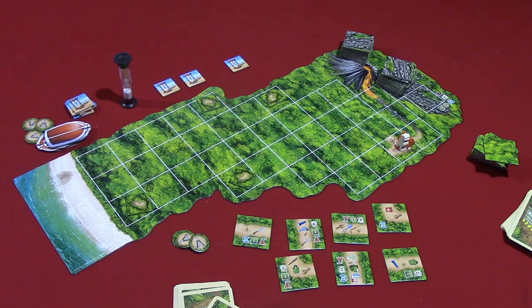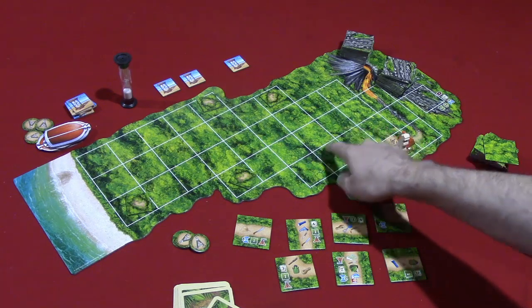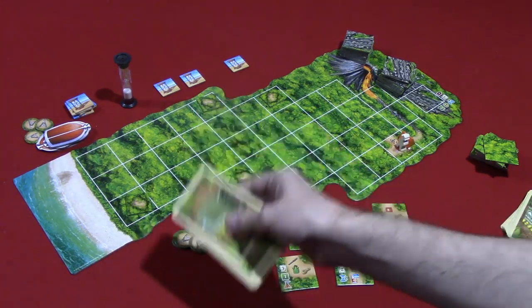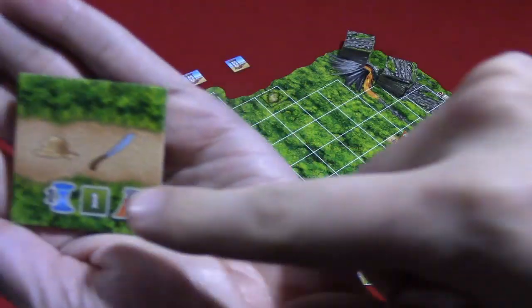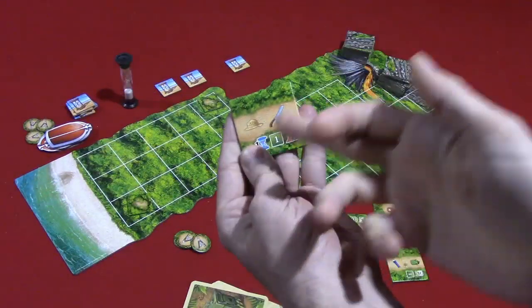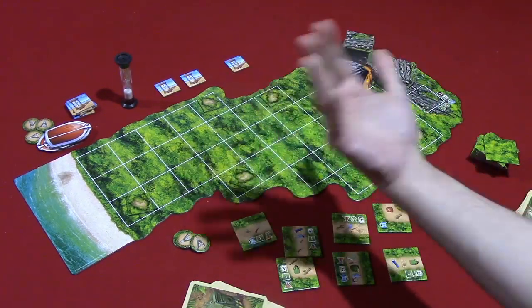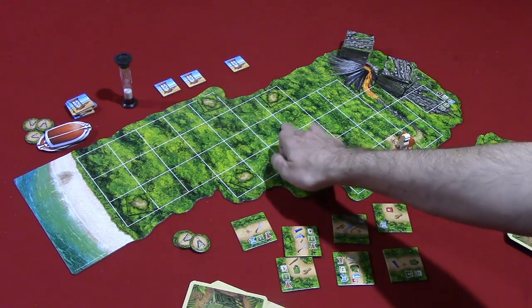There's essentially going to be a phase where players are going to be in real-time plotting out their path and playing cards that show tools on them. So this one, for example, has a hat and a machete on it. To move on to that space, players are going to need to play cards that show a hat and a machete. They'll be doing that cooperating with other players in real-time, coming up with those tools to move across tiles.